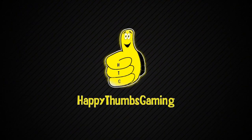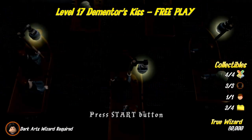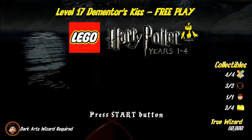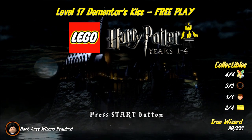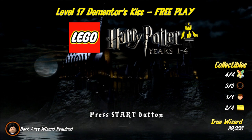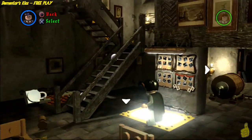Happy Thumbs Gaming! Hey everybody, it's Brian with Happy Thumbs Gaming! Today we're checking out level 17 Dementor's Kiss, free play for LEGO Harry Potter years 1 through 4. You can see on the right we get all the collectibles for this level except for that one gold brick you get for beating the story mode. True Wizard is at 60k and we're going to need a Dark Arts or Dark Magic Wizard in order to complete this level.